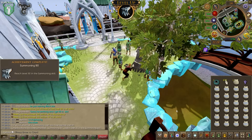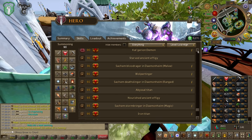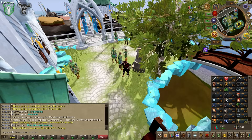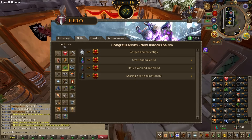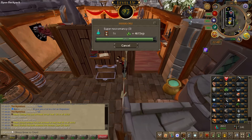Now it's on to some more goals. And that's another 90 Summoning — probably going to stop for now and then just train when it's Camelot Hour so I can get the most experience out of my supplies. And that is 97 Herblore. Now we can make holy overloads and supreme overload potions without much issue.